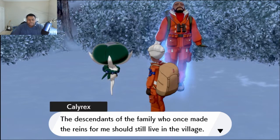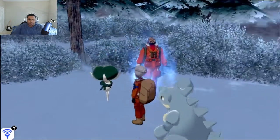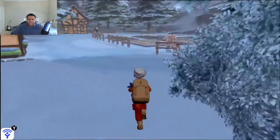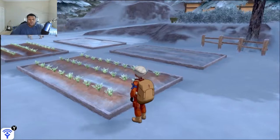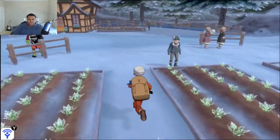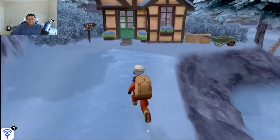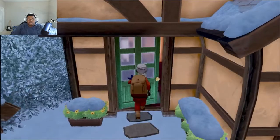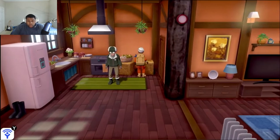The descendants of the family who once made the reins for me should still live in the village. I put my hopes on you, human child. I'm like, hey, I don't have a flower, but I have this petal — can you hook it up for your boy? Let's just go to the mayor.